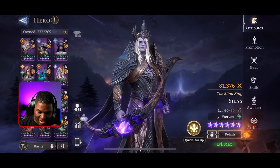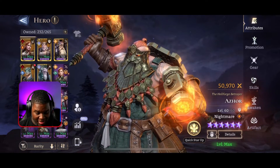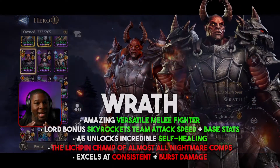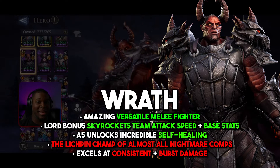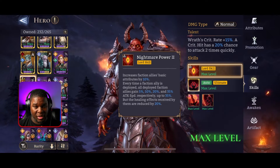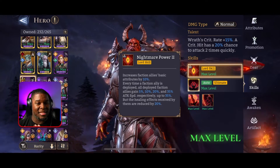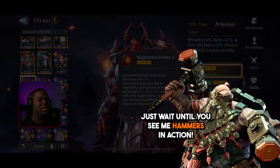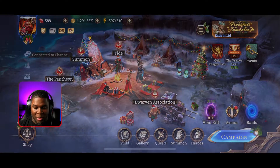Azor pairs wonderfully with people's favorite fighter - Wrath. I need Wrath at A5 as soon as possible because his lord skill gives a 35% attack increase, which puts Azor in a frenzy of landing attacks, landing stuns, landing heals, and giving out abilities. Since he's attacking so fast, his rage skyrockets in terms of how quickly it comes back.